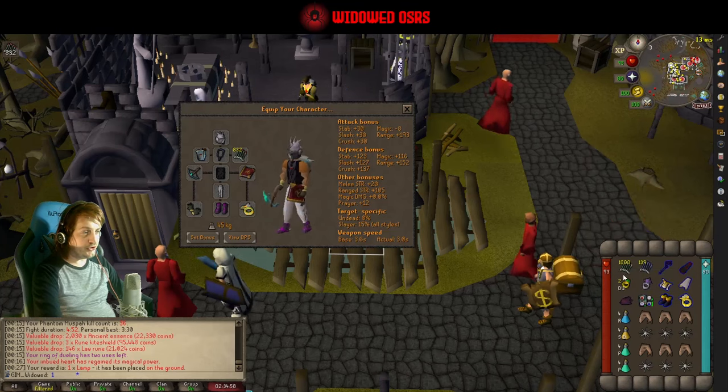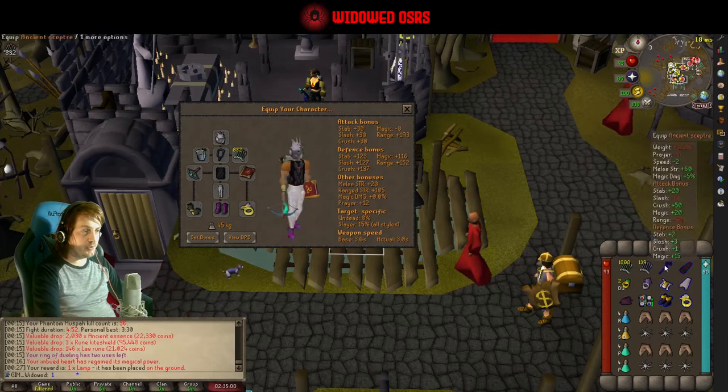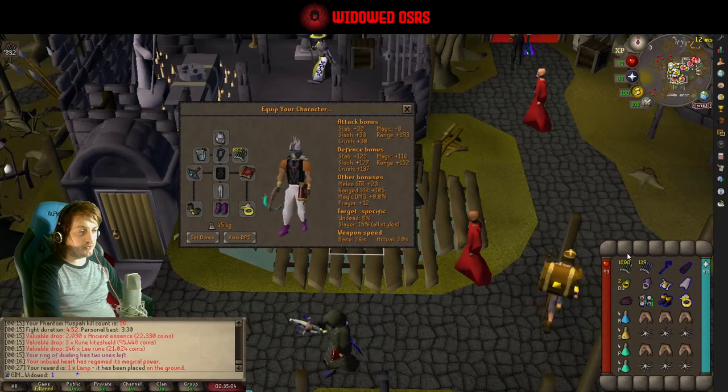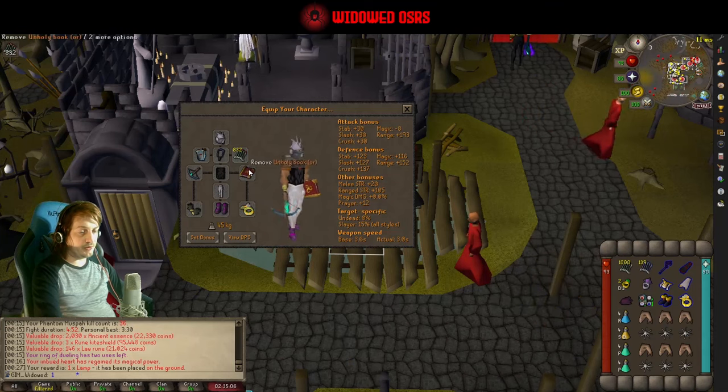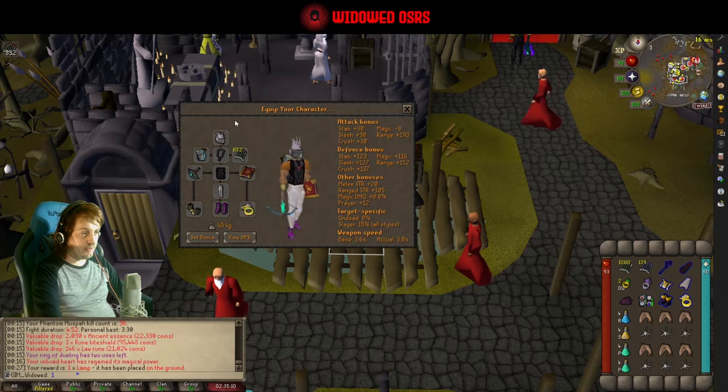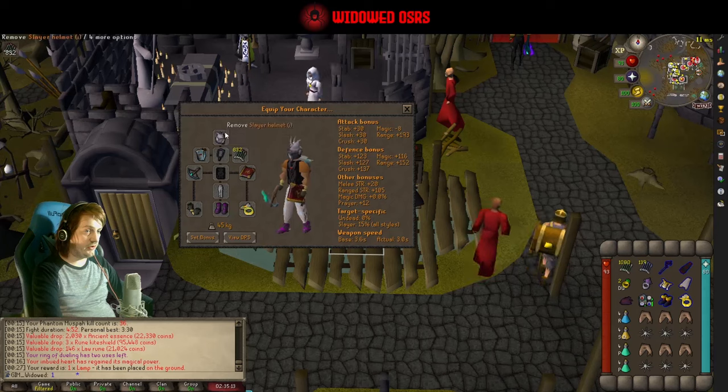If you've got the dragon crossbow, even better — you can use dragon ruby and sapphire bolts, which is going to be much better. Diamond bolts E are also going to be relevant for a brief window during the fight. And you want your rune crossbow — whatever you've got. For the next slot I'd just have a fury, no switches here.